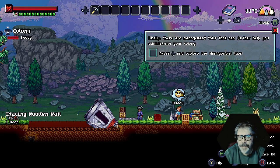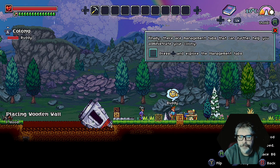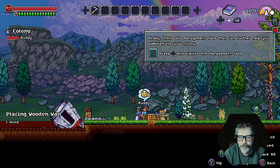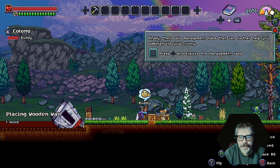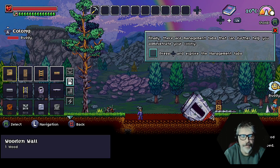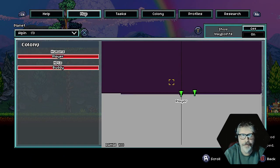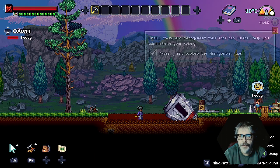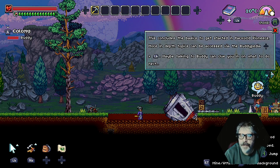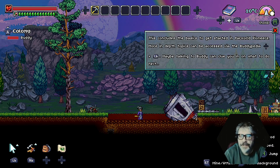Press that and explore the management tabs. I'm fucking pressing it! Right, let's come over here. Right, let's go out of here. Right, press down. Right, I've done that. This concludes the basics to get started in Far World Pioneers. More in-depth topics can be accessed via the Buddypedia.